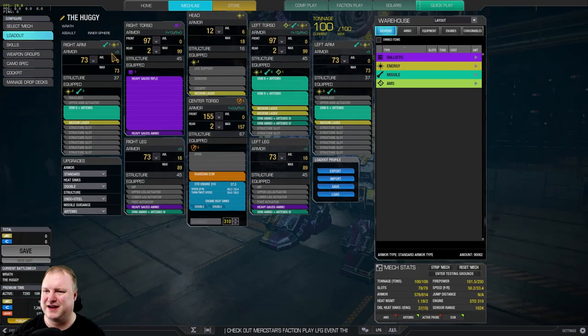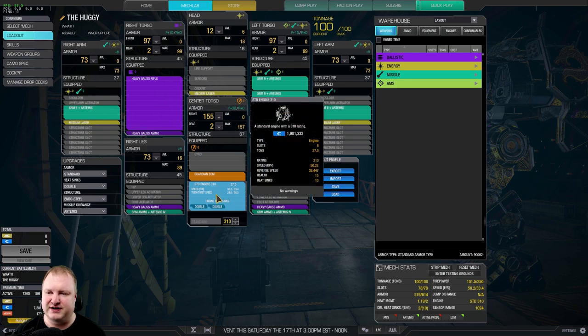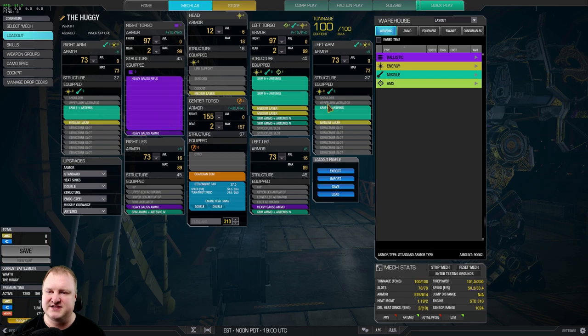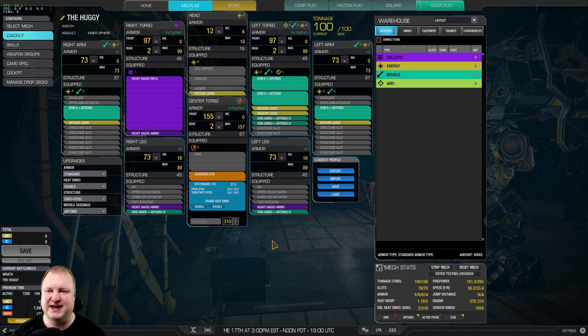Let's go ahead and have a look at the build. The basis is going to be a Standard Engine 310. We've got a heavy Gauss rifle in the right torso. We've got SRM-6 launchers in one arm on the right, one arm on the left, and of course in the left torso times two. And then we have a total of five medium lasers: one on the right arm, one in the head, two in the left torso, and one in the left arm.